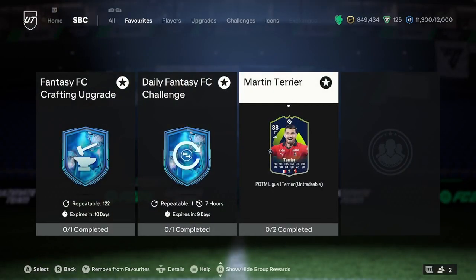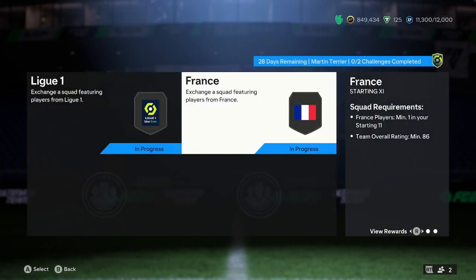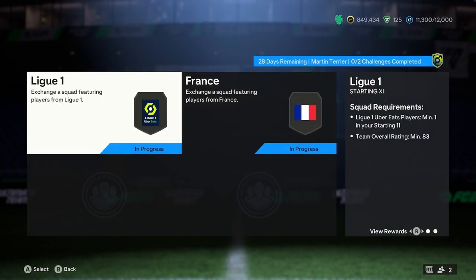Let's have a look at how much this guy costs. He's coming in at around 80k. He needs an 86-rated squad and an 83-rated squad, so not terribly expensive, though the 86 squad could do you in a bit. It's going to be fairly easy to complete, and if you need the cheapest solution, there'll be a short link in this video. And yeah, that is a player analysis of Martin Terrier.